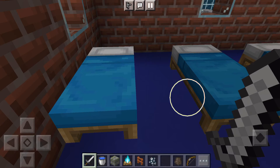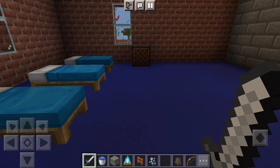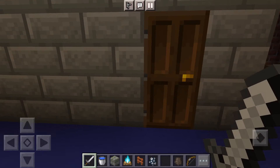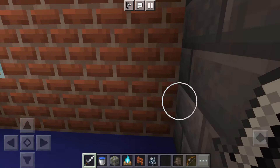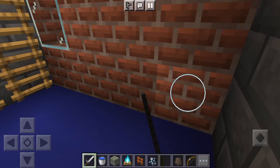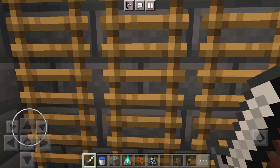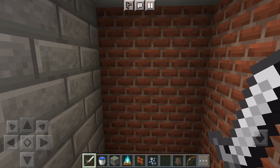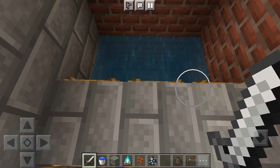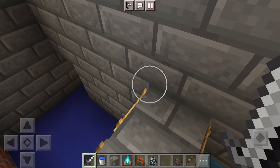So here's my bed and a jukebox, and on top there are lights that I installed. And here's my washroom — this is where I do hygiene, like showering. This is my tub, and I added a ladder so I can get out of the big tub.